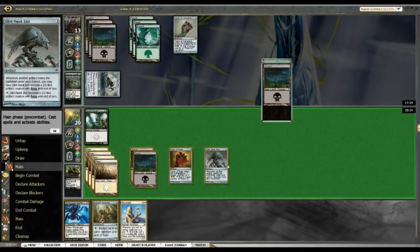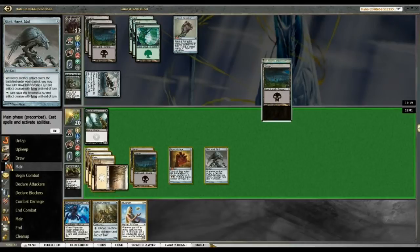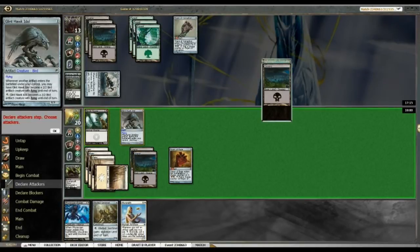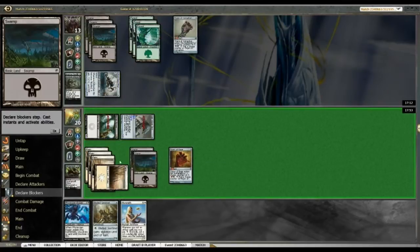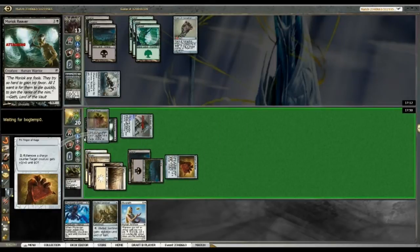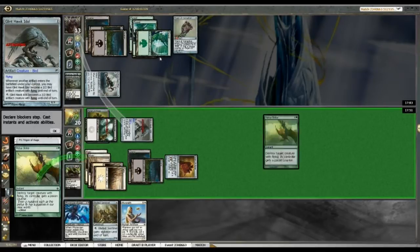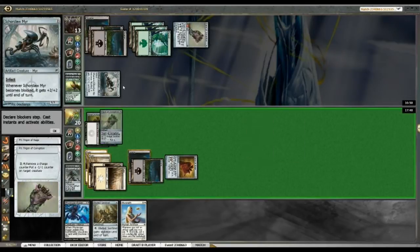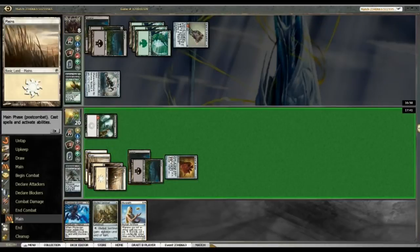Alright, we're going to attack. Bam — it's only putting up the numbers here. The Reaver, I will pump. Assume you're putting a minus one, minus one counter on. Oh okay, Pistol Strike — okay. I still get in for damage, right? Yeah, okay. So I'm still getting in for 5, and following up with Rager.